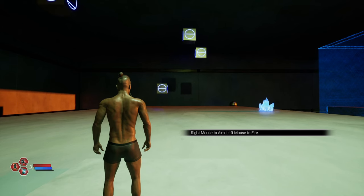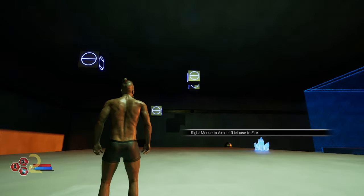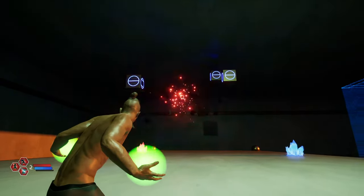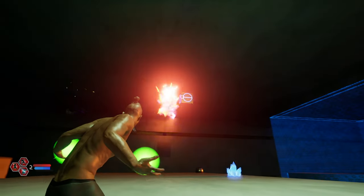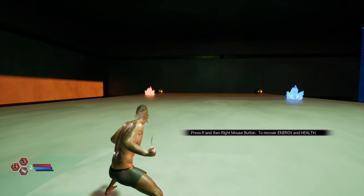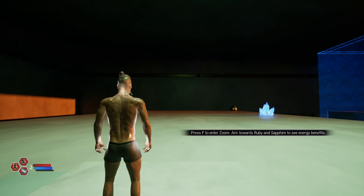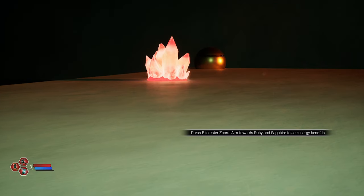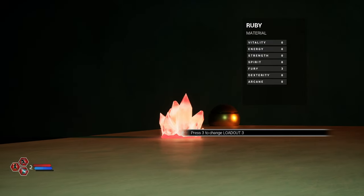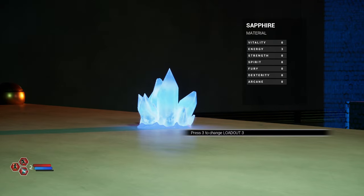At the bottom left, as you scroll through the different keys, you know which button your loadout is. Right mouse button to aim, left mouse to fire. Press R and then right mouse button to recover energy and health. This is way better so far. Press F to enter zoom. Aim towards Ruby and Sapphire to see energy benefits — that's Fury, plus 3 to Fury. Oh my god, this is so good.